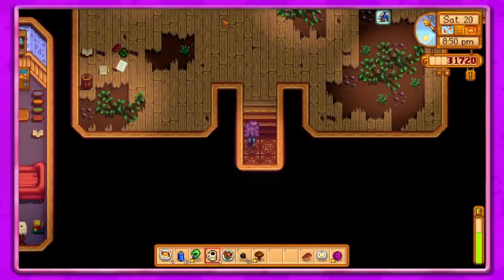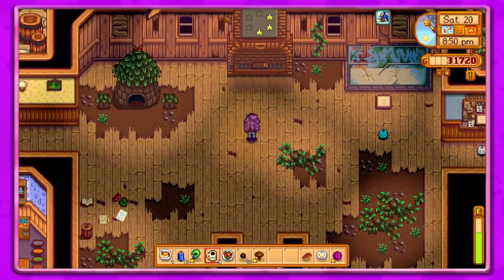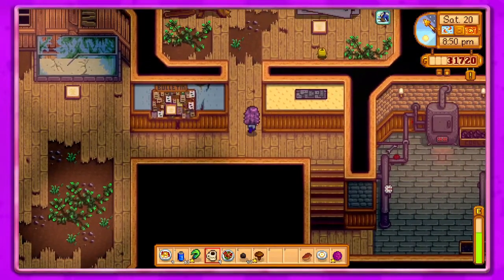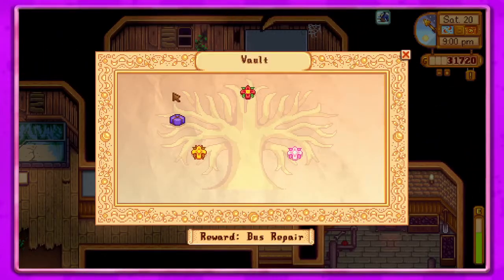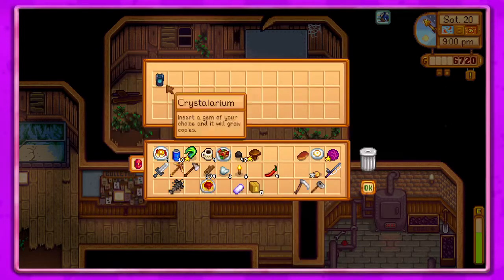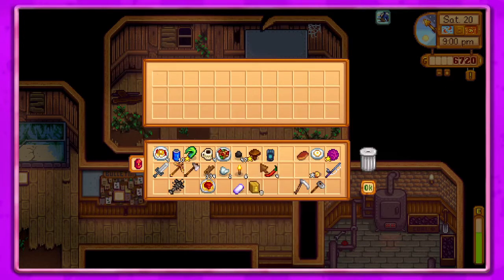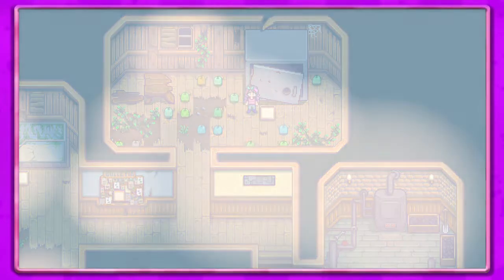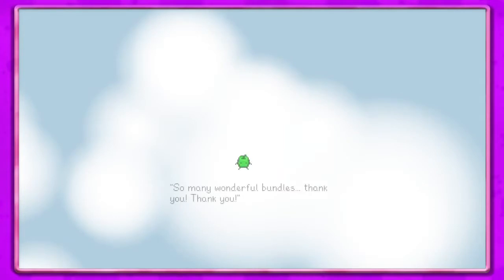We still need to do the fish. Let's go over to the vault real quick. This one is 25,000 — yes please, purchase! That gives us a crystallarium — awesome! You put a gem of your choice in and it will grow copies. I got that done, super cool. So many wonderful bundles — thank you!